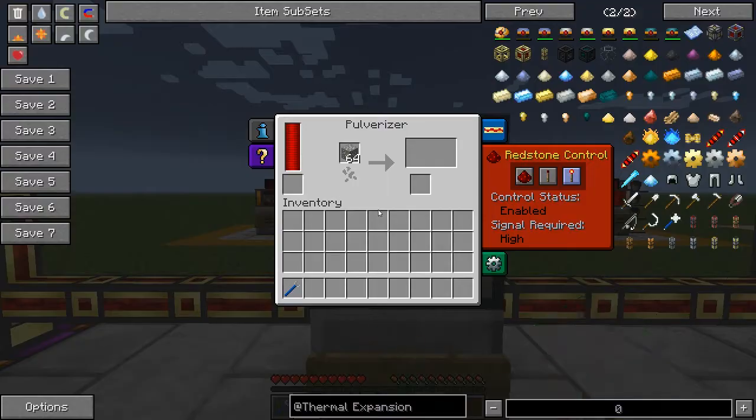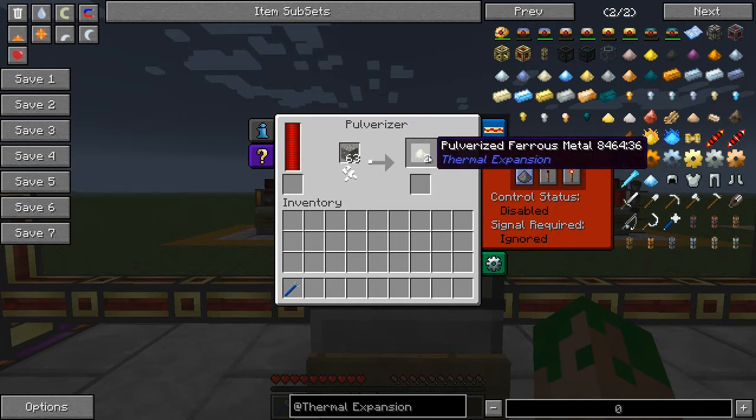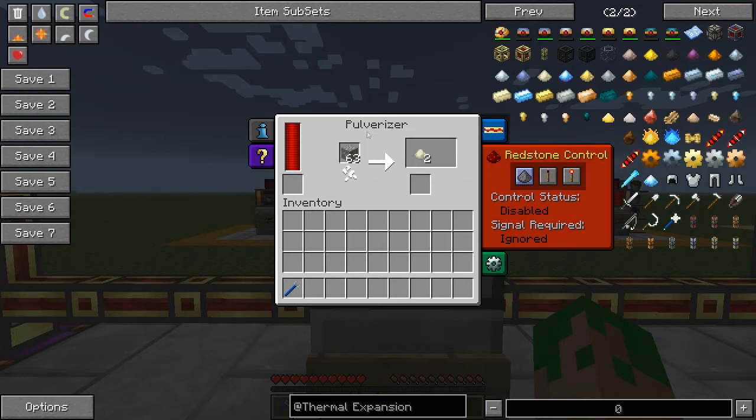As for the pulverizer, it will do two things. It will double your ore output by taking an ore and converting it to a dust, so long as it's in the ore dictionary and the pulverizer recognizes it. It will also give you a chance of receiving a bonus dust depending on the ore. Here I have ferrous ore, which can produce shiny dust. If I turn the redstone control off, it will produce two ferrous dust, and for each piece of dust you can create an ingot — so for one ore, you're creating two ingots. We'll check back later to see if it produced any shiny ingots.